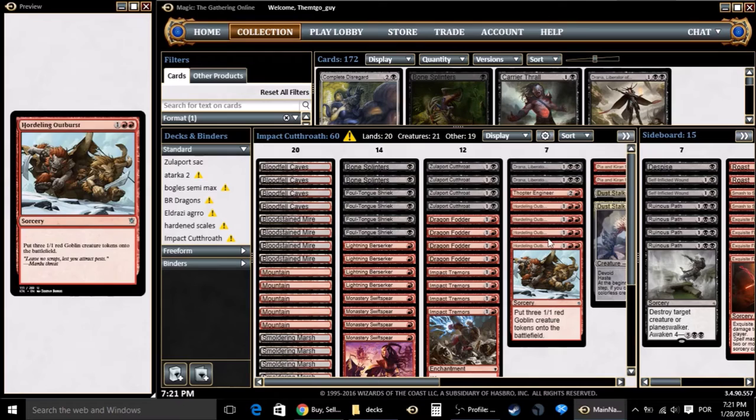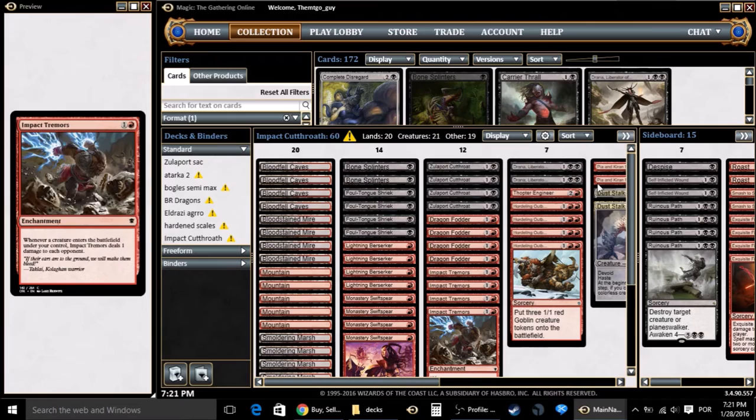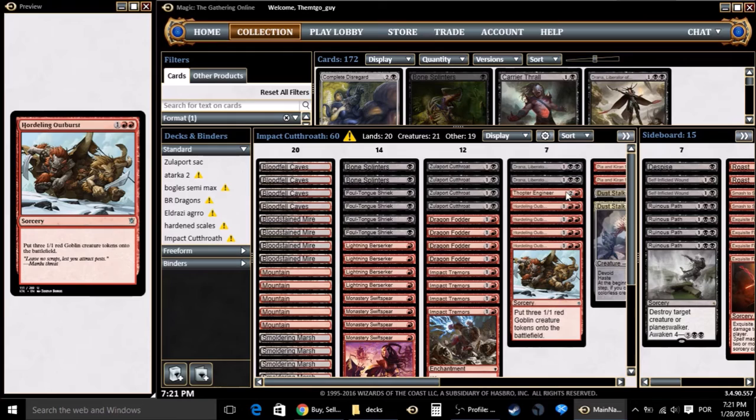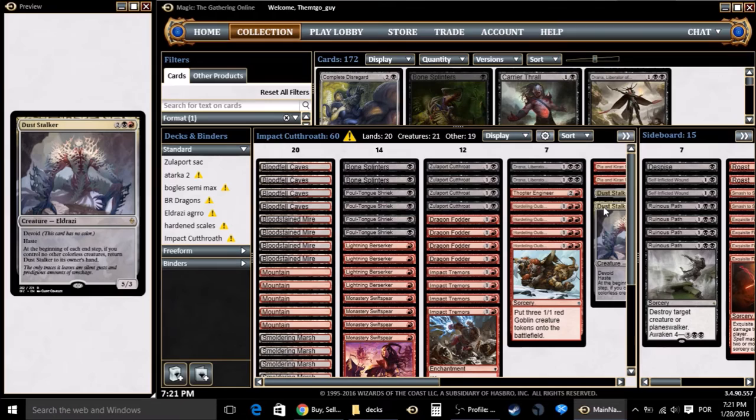Then we have Pia and Kiran Nalaar — again it puts more tokens onto the battlefield, dealing damage with Impact Tremors if it's in play. You can also sacrifice the artifact tokens they made, or the Thopter Engineer's token, to deal two damage to target creature or player. For a finisher we have Avaricious Dragon — it kind of works like Dash because we only play two of them. If it gets out in the late game it's a 4/4 with Haste; at the beginning of each end step, if you don't control another one it bounces back to your hand and you can replay it next round, triggering Impact Tremors again.